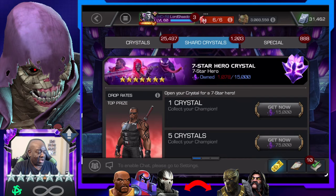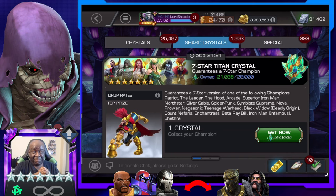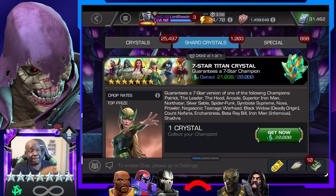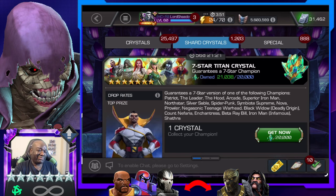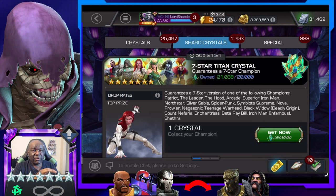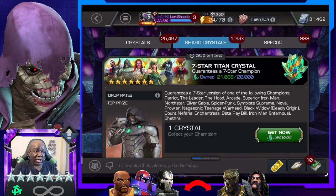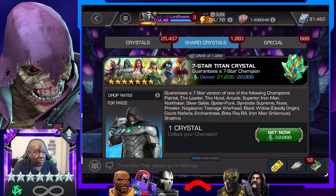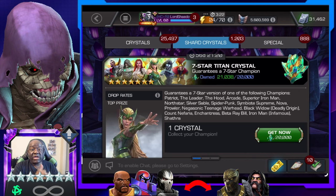Alright, let's move on to the Titan Crystal. If you saw my last crystal opening, it was fire — I opened three Titan Crystals, you guys need to go see it if you haven't. Out of all of these champions, honestly I can't really lose. Patriot would be a new champion, even though I don't really want him. The Leader would be new too. The Hood — I would love the awakening. Arcade would be new. Superior Iron Man would be new, I wouldn't mind. North Star I don't really want, but at least he'd be new. Silver Sable is getting a rework — she would also be new. Spider-Punk — that would be an awakening and he's definitely getting a rework.